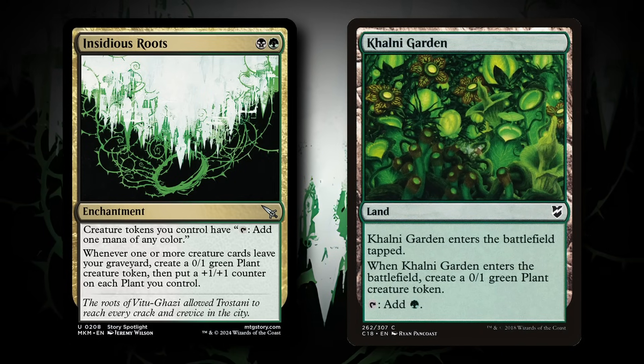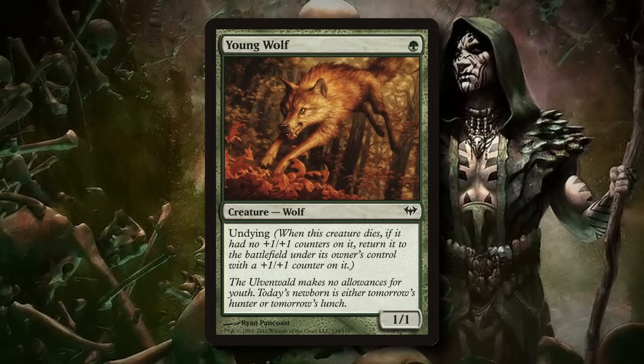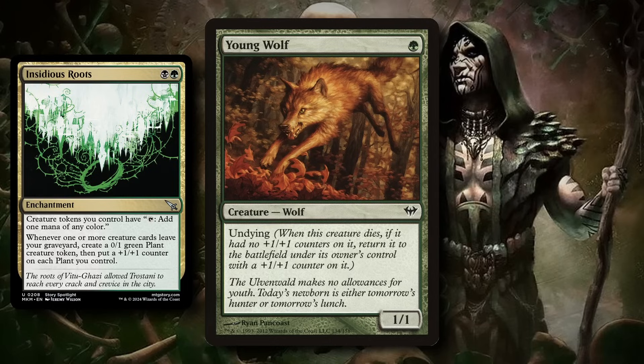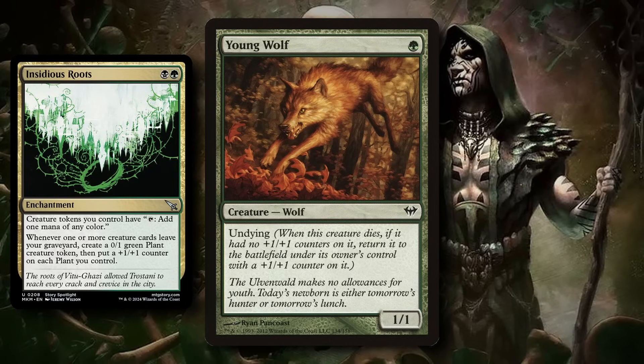So how do we make our cards leave the graveyard in this deck? There are three cards that do that. First, we have Young Wolf. When Young Wolf dies, it comes back from the graveyard onto the battlefield. That is considered leaving the graveyard. Hence, it'll create a 0/1 green plant token and put a plus one plus one counter on each of the plant tokens you control. That's really cool.